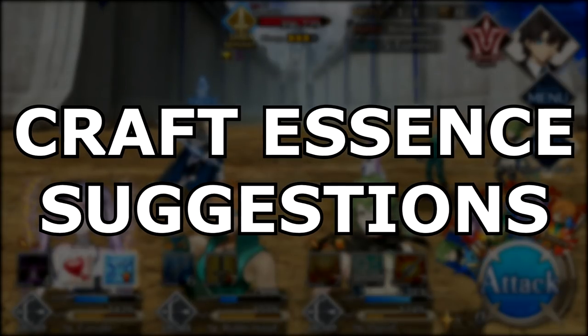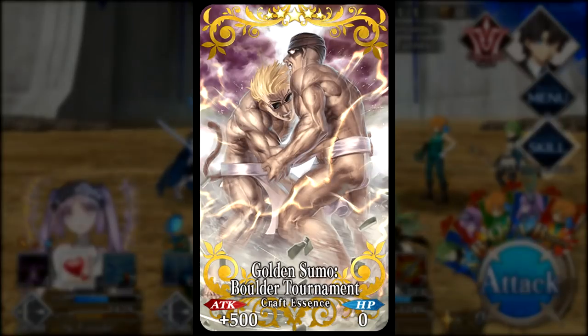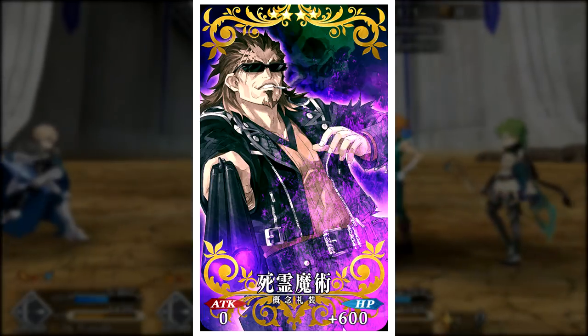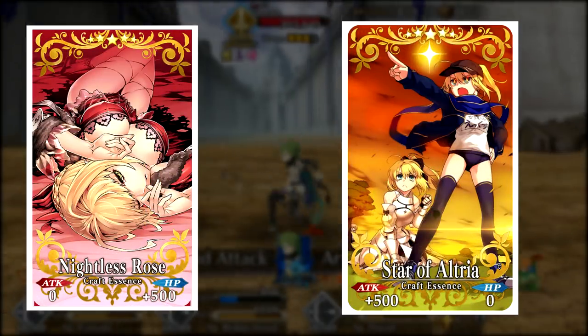Craft Essences I find useful for this fight are anything that increases the effectiveness of Arts cards — or whatever card focus your team is built around. The recently rereleased Golden Sumo is great here in general. For more defensive options, Volumen Hydrargyrum and Necromancy are also good. Yes, there's only a chance of Guts proccing with Necromancy, but if you don't have the other two CEs with Guts effects — which are limited to events — this is the best you've got.